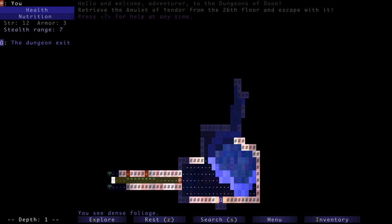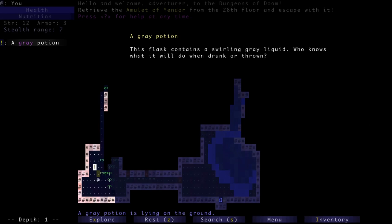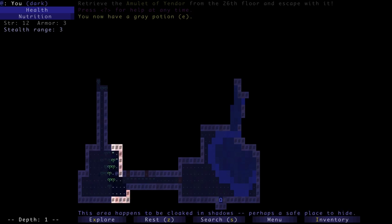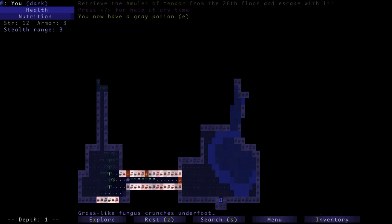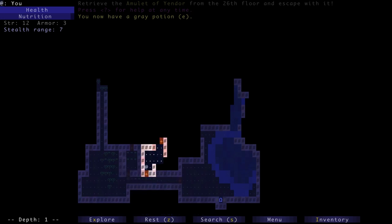One thing I took from Brogue conceptually is foliage. Before I played Brogue I didn't have foliage in Caverns; I then added it — there are now three different types in Caverns. It blocks line of sight, and if you step on it you can trample it permanently. Now here's a gray potion. This game, just like Rogue, uses item identification. We don't know what that gray potion does until we drink it. Scrolls and potions are unidentified until you figure out what they do — and it'll be different every game.